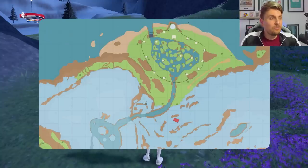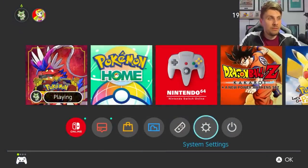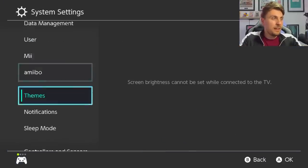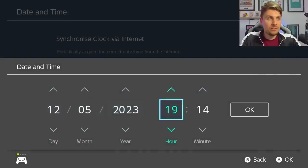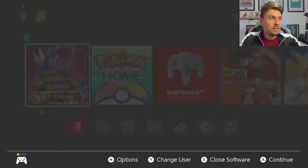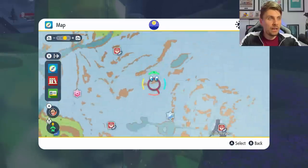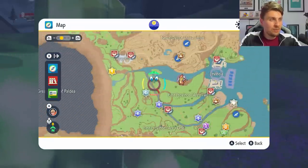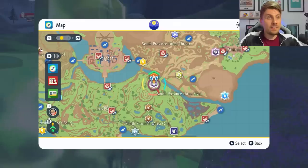To farm this event efficiently, the Tera Raid den only appears once per day on your map, but you can speed it up by going to your Home menu, then System Settings → System → Date and Time. Make sure the synchronized clock via internet is off, click into Date and Time, click through without changing anything, hit OK, come back to the game, and all dens will respawn so you can locate the 7-star raid again and repeat.